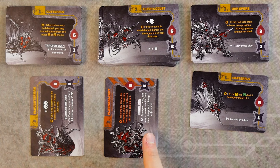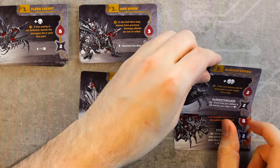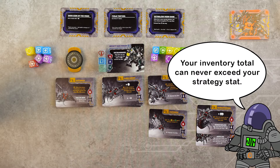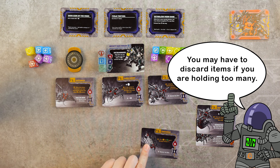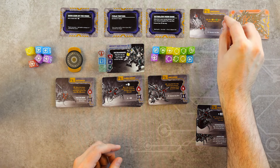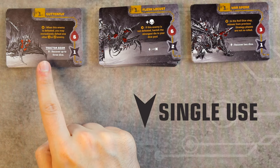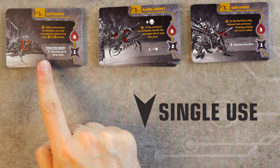If any of the defeated conflict cards had item rewards, you may gain the item by placing its card in your inventory. Finally, during the cleanup phase, place all conflict cards that remain in your active area — both defeated and undefeated — in the discard.